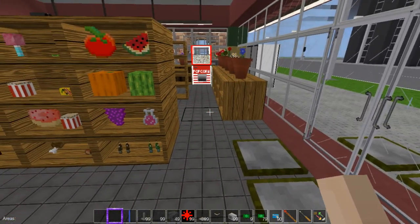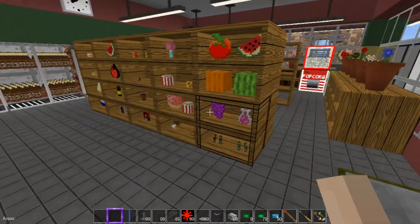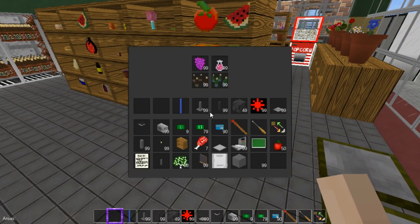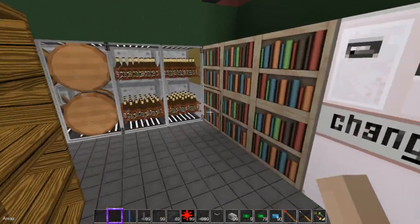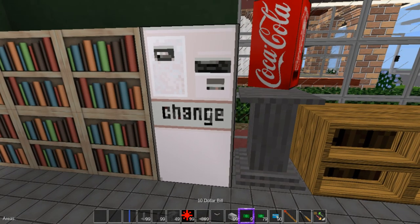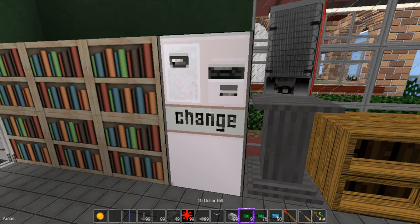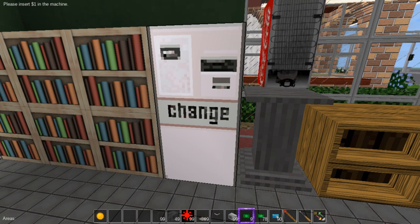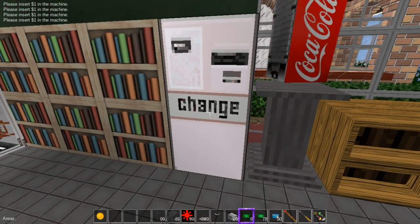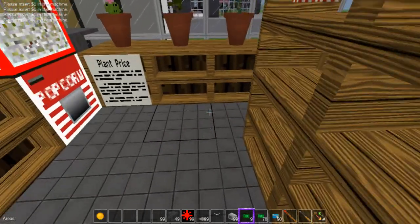I'm going to try to put timestamps in the video so you can jump to whatever mod you want. That's the Item Shelves, and it ties hand in hand with the More Machines mod. Here's a change-making machine — throw a dollar bill at it and get a coin. It won't take a ten-dollar bill — the prompt says 'please insert a dollar in the machine.' Very nice looking too.